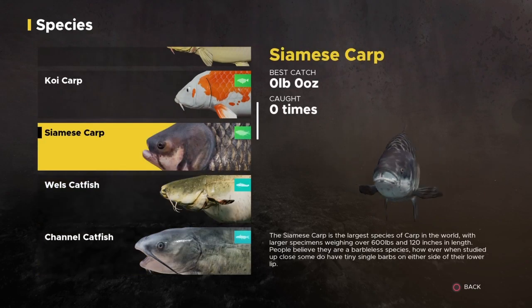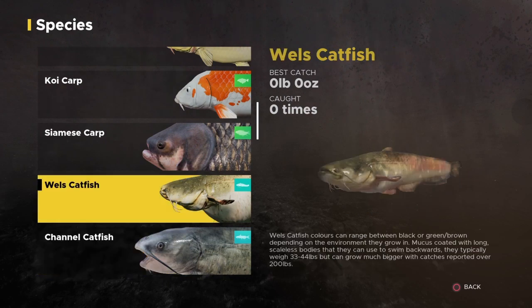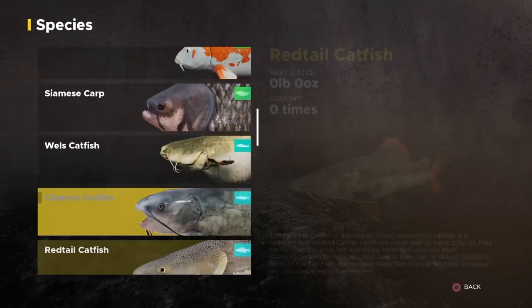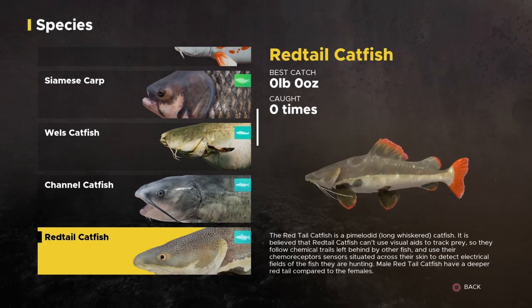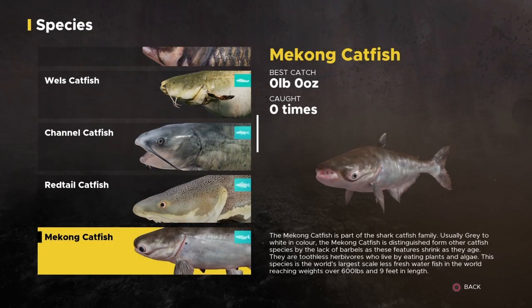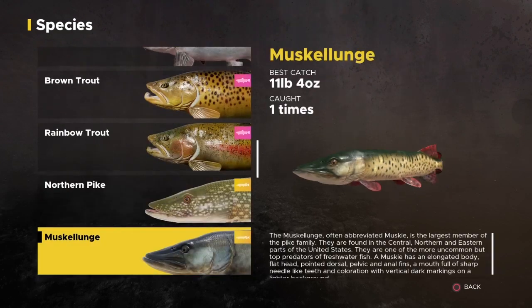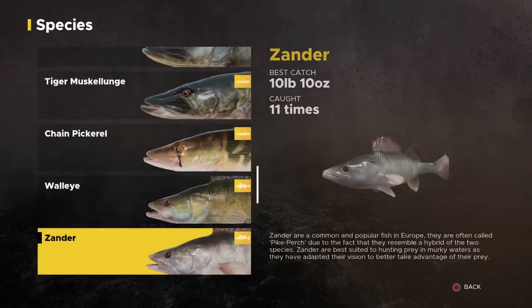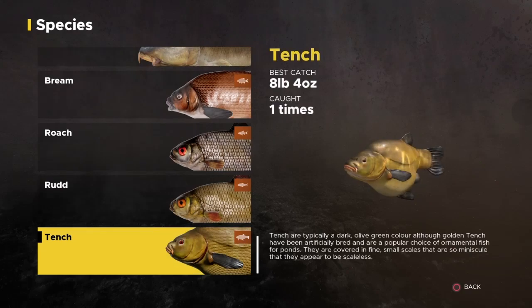There's a Siamese carp, a channel cat — beast in and out. They added red-tailed catfish — that's cool. A Mekong catfish — yes, I've seen a bunch of people catch these kinds of catfish. And everyone knows what trout looks like, muskies, landers. Let's see if they added anything — nope, alright.